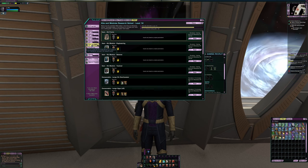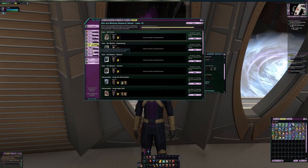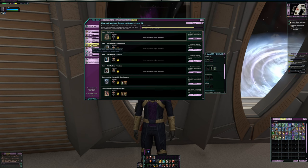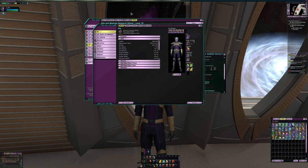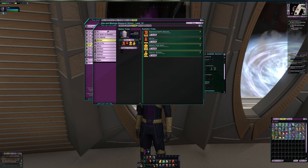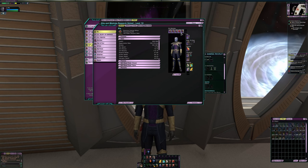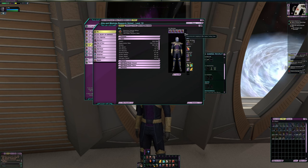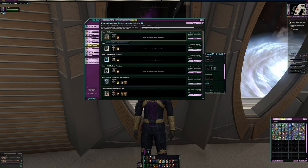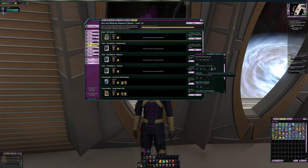Right now I've been leveling up the Kits and Modules research school and also the Science research school, doing those two side by side. I'm focusing a little more heavily on Kits and Modules because once I level it all the way up, you get a ground trait that will help your different kit frames and kit modules — whether that is cooldown reduction or making them do more damage.